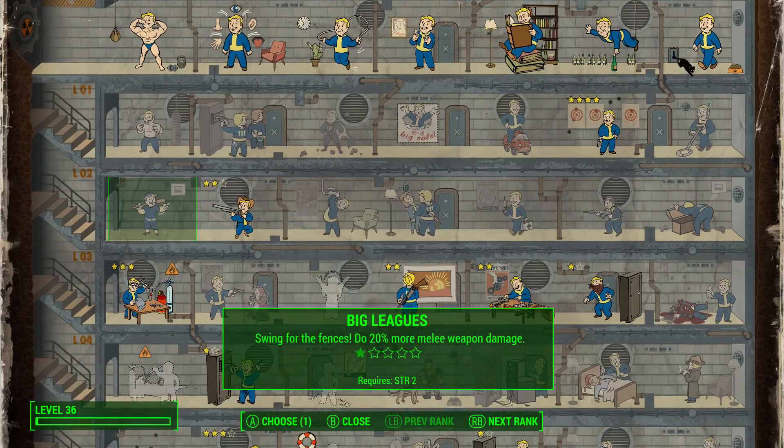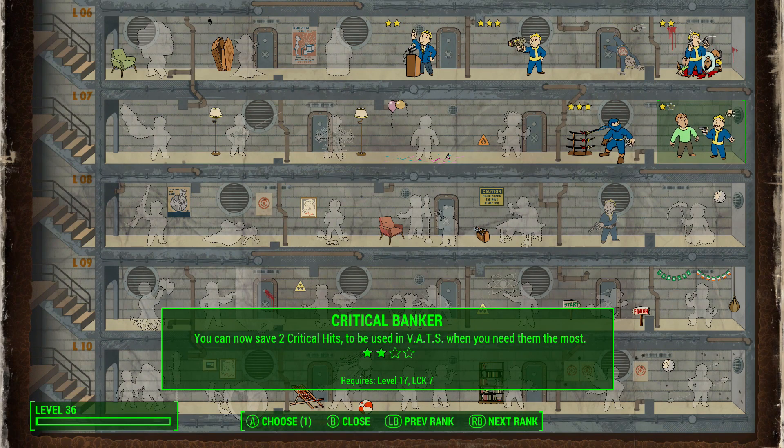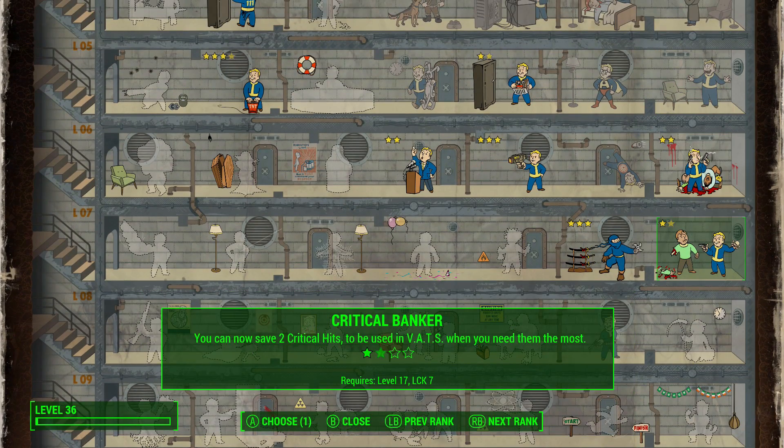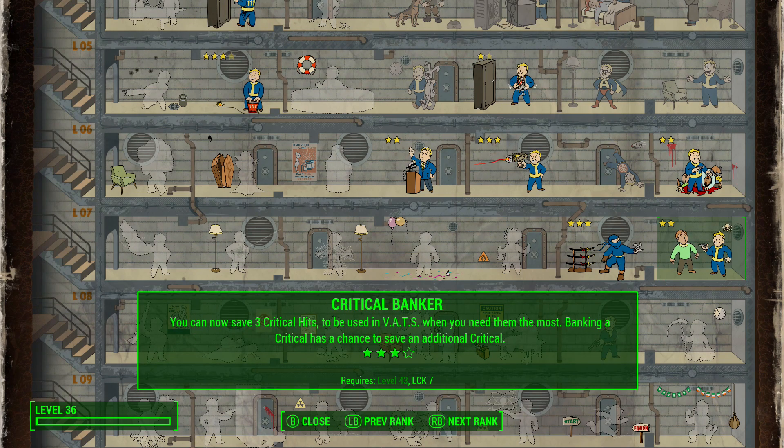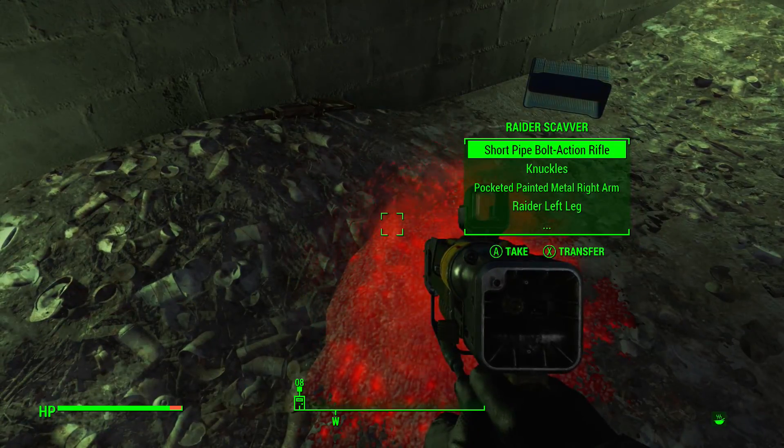On our way out, may as well level up. Now, what do we need to do on this occasion? We do have Demolition Expert 4 - that's flipping powerful and available very early on, level 34. In fact, I must have missed that a couple of times. Or Critical Banker 2 is obviously available right away, so I can actually have two stored critical hits. That is pretty bloody strong. Critical Banker will be more generally useful. Three is actually locked to the much higher level of level 43, but now I'm going to be able to have all of the bloody critical saved up.